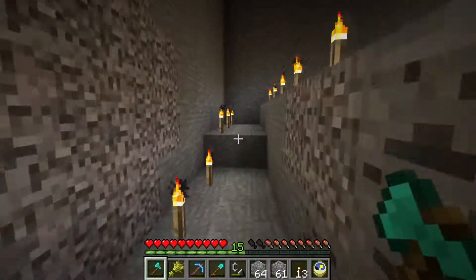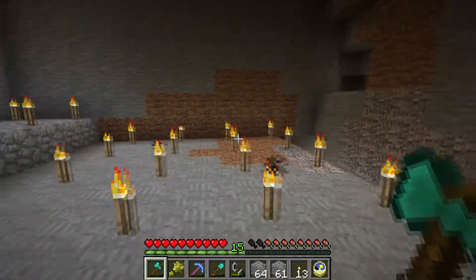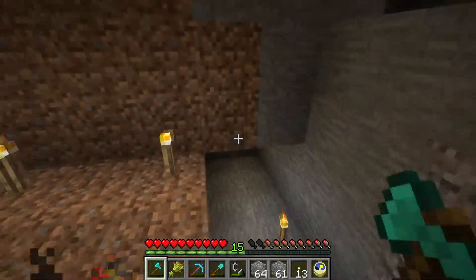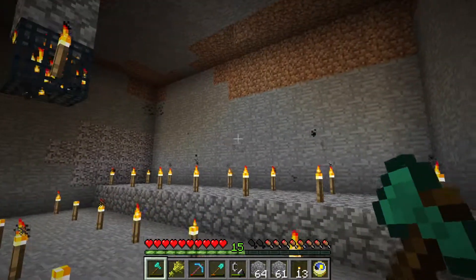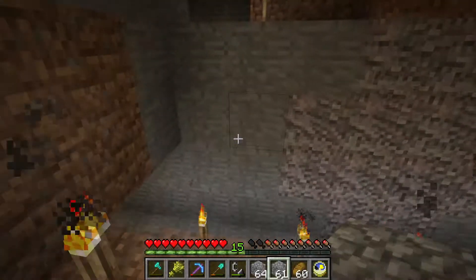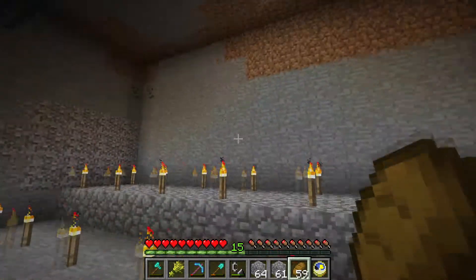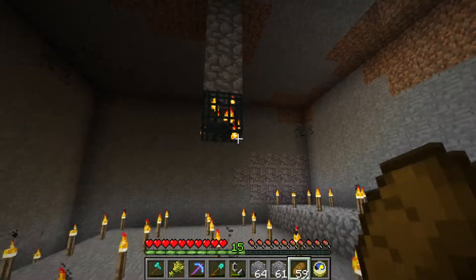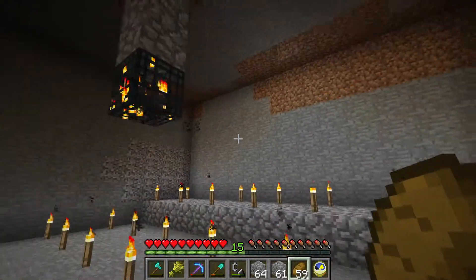I need to ferry down some water from above ground so I can make an infinite pool in here, and then begin making the elevator design. But I need some signs, because I don't have any wood on me. So I need to go back to the main base, grab some signs, move some water down here, and be back with you guys when I have all of the resources down here. Oh wait — why is there a torch here? That's not supposed to be there.